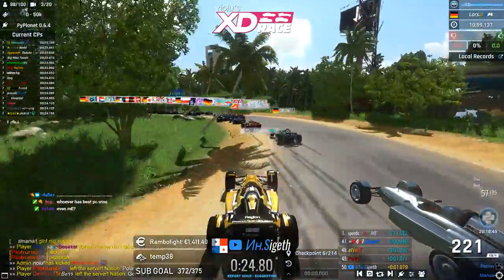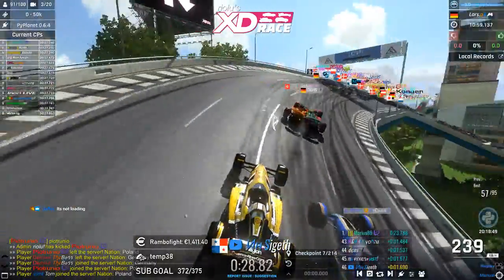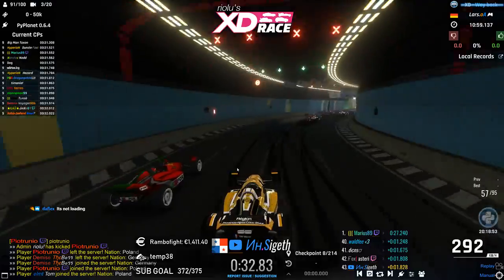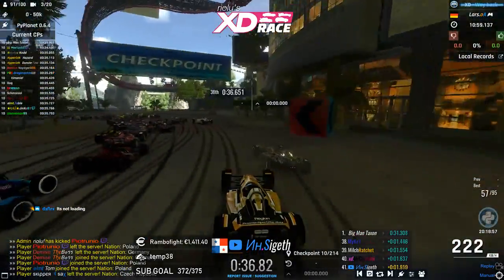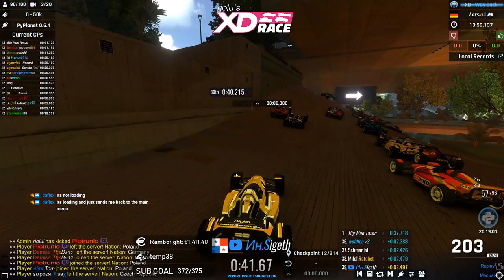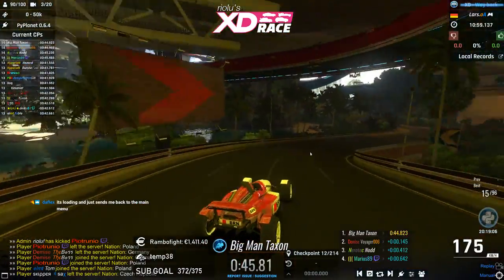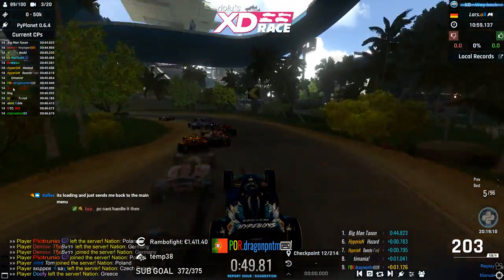This is one of the longer maps — almost the longest in the history of the XD Race, with an author time of 10:59. I don't think anyone will come close to that time; I'm assuming the winner will get something around 11:30. Sigeth is already out of the map, and Taxon takes the early lead.